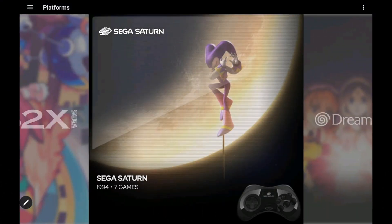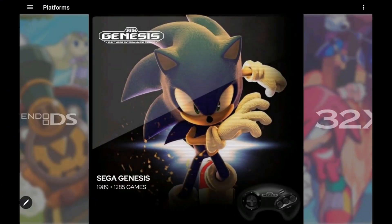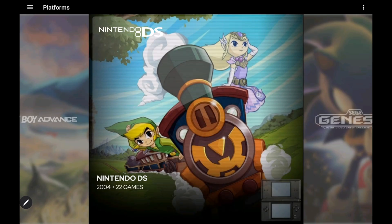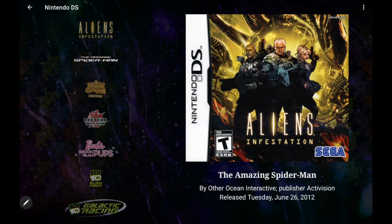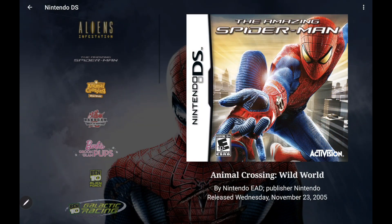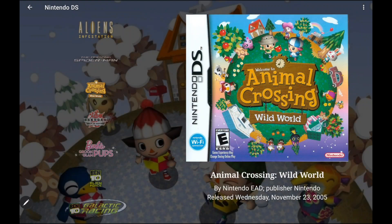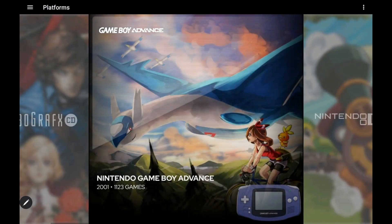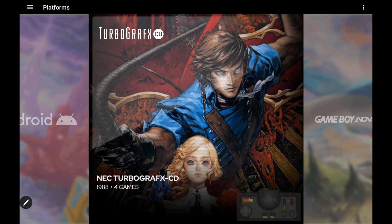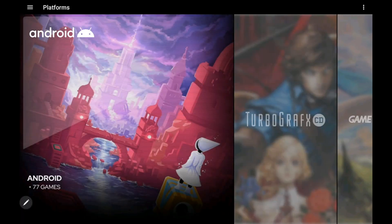Hey, what's going on everybody, it's ETA Prime back here again with another LaunchBox news video. Today we're going to be focusing on Android and our newly released version 1.18. Just like all of our releases, whether it's for Windows or Android, we've got fixes, improvements, and some new features. We're going to go over all the new features here, and if you want to check out the full changelog, the link for that is in the description.